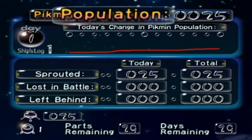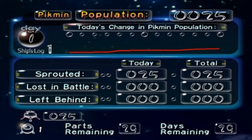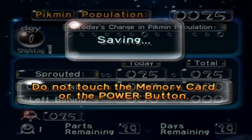When the day is done, you get this nice little graph showing the change in Pikmin population — how many Pikmin you've sprouted, and how many have been killed or left behind. At the bottom, it shows how many ship parts you have yet to collect and how many days you have remaining. That's the ending screen in a nutshell.